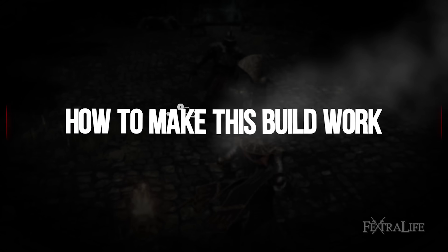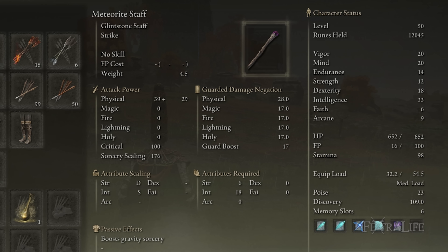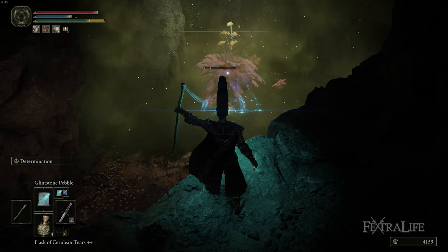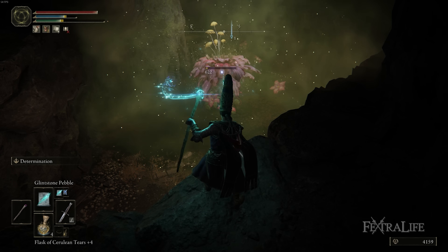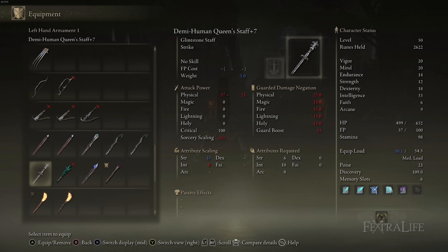The first thing we're going to talk about is Staves — which to use. In my opinion, you should already be using the Meteorite Staff. This has S-Scaling, and the Sorcery Scaling on this will continue to do very well the higher your Intelligence goes because of that S-Scaling. You can't upgrade this weapon, but you don't need to. At this point in the game, you should switch over to Meteorite if you've been using the Demihuman Staff, Academy Glintstone Staff, or some other Staff.